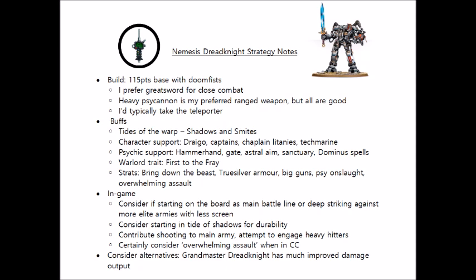In terms of stratagems, for one command point we have True Silver Armour — a one CP option to ignore mortal wounds on a roll of 5+, which could be good if you have a lot coming in from something like a Thousand Sons Smite barrage. Psychic Onslaught is a fairly pricey two CP option to buff shooting, improving the strength and AP by one of any Heavy Gatling Silencers and Heavy Psycannons the Dread Knight is equipped with. It's only worth considering if you have both guns and decent targets for them — but in the right circumstances, if you need every drop of firepower, it could be worth it.